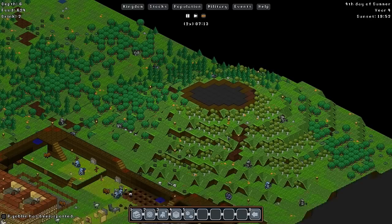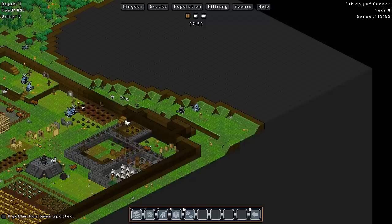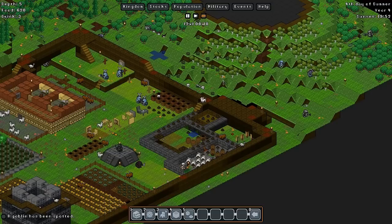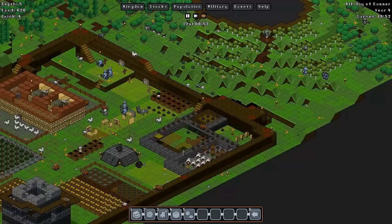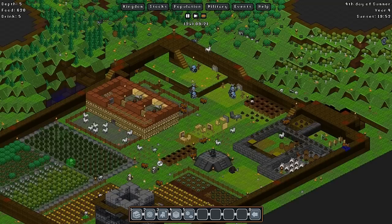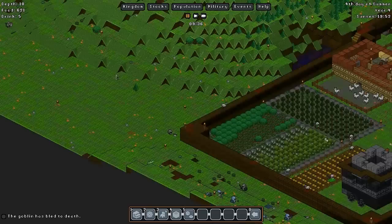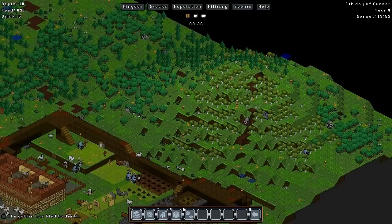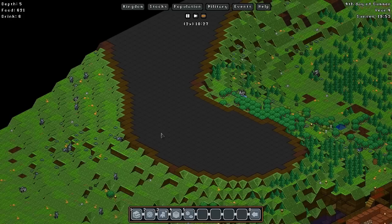We'll probably buy some logs from the next merchant because we're struggling - we've only got two lumberjacks who only seem to work half the time. Wow, there are a lot of goblins outside - that's kind of crazy. We can get rid of these two walls here and slowly start building up this area. Mount invasion! Good - I kind of wanted that. There's not much of one though, probably because we're starting to run low on food and drink. Hopefully they'll thin the goblins out a little bit.